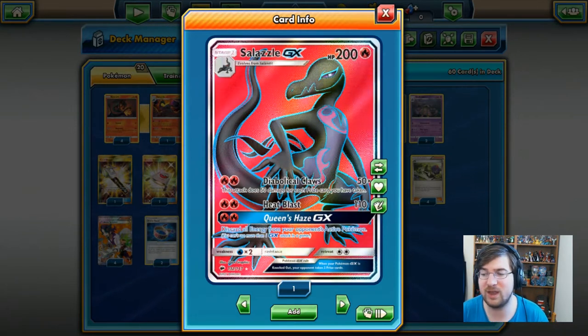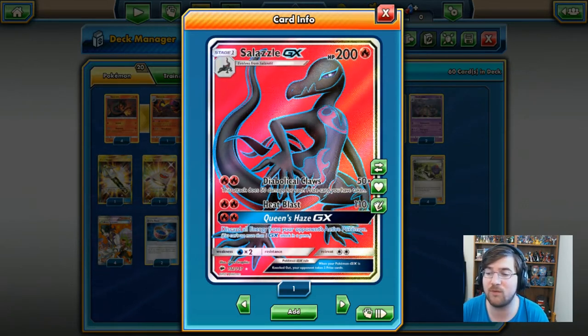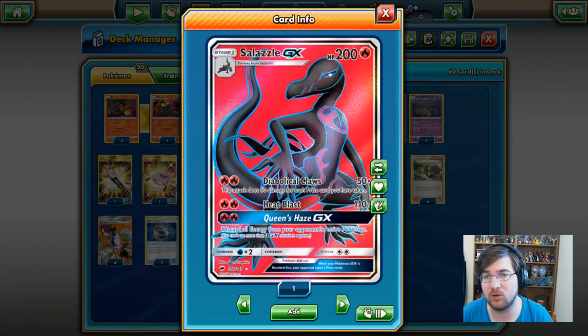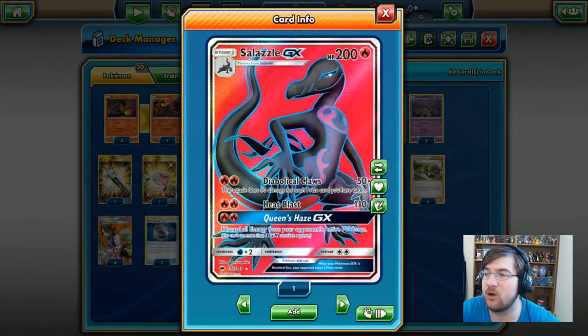And then you've got Queen's Haze. If your opponent has gotten a little too carried away — maybe a Kyogre — you can use 2 Fire energy (hint hint, all energy attachments are fire). We can discard all of the energies attached to our opponent's Pokemon, so if they've got Ho-Oh set up with 4 energy, we can just go for Queen's Haze and completely start the game fresh once more.